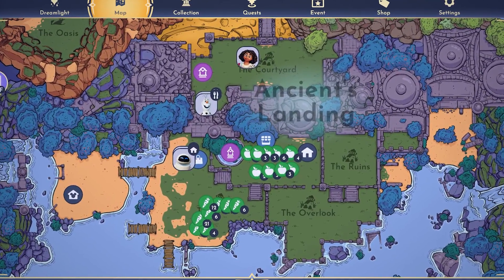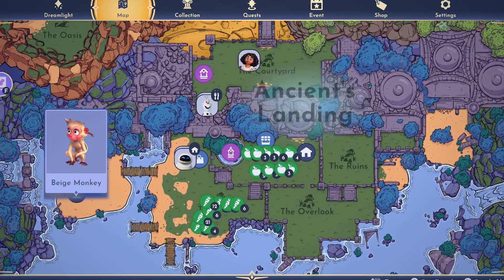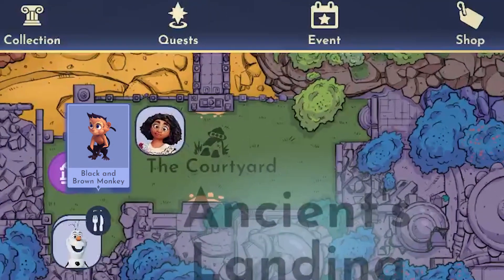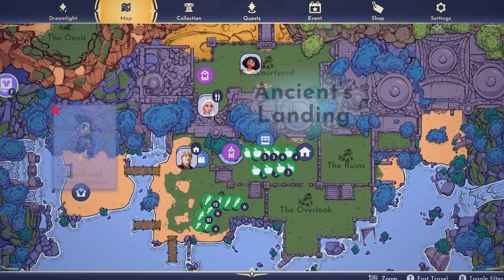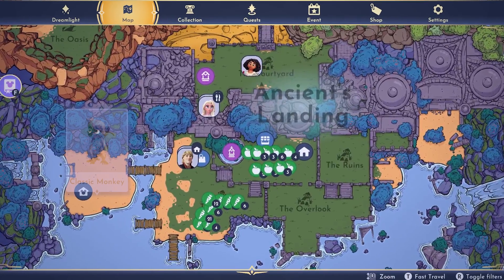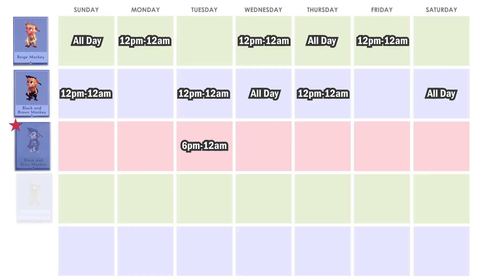On with the cute little monkeys, happily jumping around the ancient landing biome. You can find the beige monkey at the ruins on Mondays, Wednesdays, and Fridays from 12pm to 12am, and all day on Thursdays and Sundays. You can find the black and brown monkey at the courtyard on Tuesdays, Thursdays, and Sundays from 12pm to 12am, and all day on Wednesdays and Saturdays. The classic monkey can be found at the docks. At this point we may notice that all the classic versions of the critters appear all day, every day.